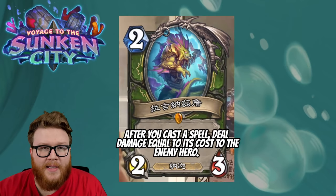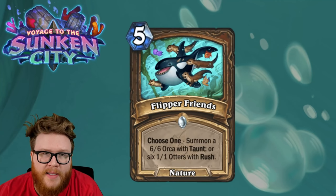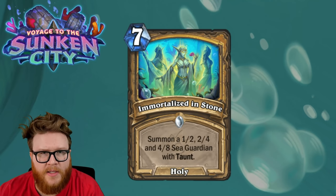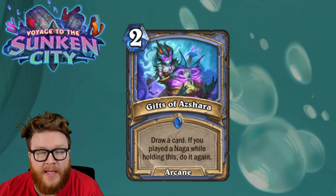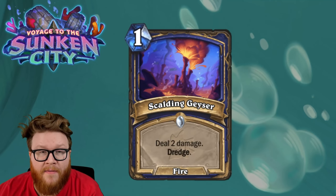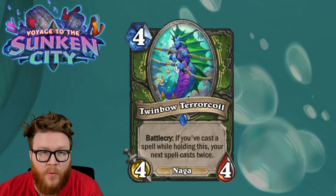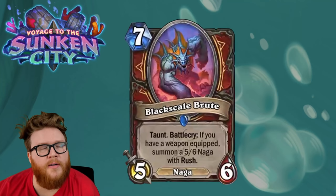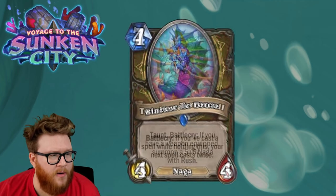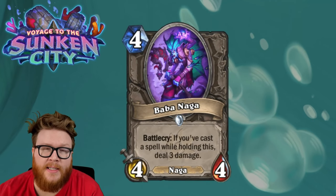Here are the star ratings: Blackwater Behemoth three stars, the Hunter Legendary Naga five stars, Switcheroo four stars, Flipper Friends four stars, Piranha Swarmer two stars, Seafloor Savior four stars, Immortalized in Stone three stars, Mecha Shark four stars, Gifts of Ashara two stars, Baba Naga two stars, Crush Claw Enforcer three stars, Scalding Geyser five stars, Piranha Poacher three stars, Cutlass Courier four stars, Twin Bow Terrorcoil four stars, Black Scale Brute two stars, Multi-Strike three stars, Excavation Specialist one star. That wraps it up for this review — let me know what you think in the comments below!